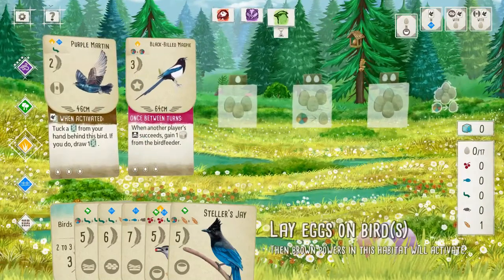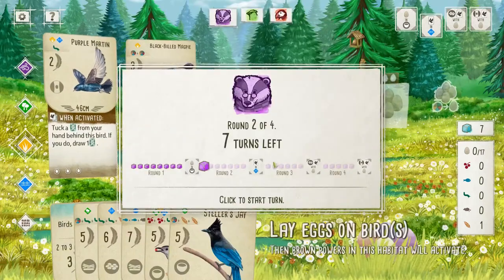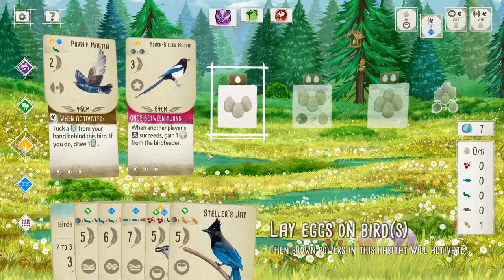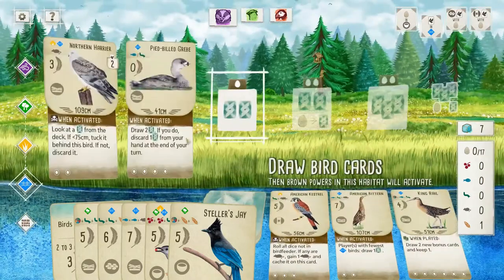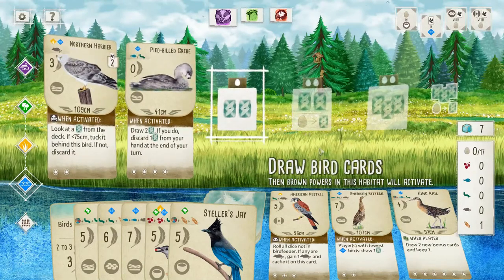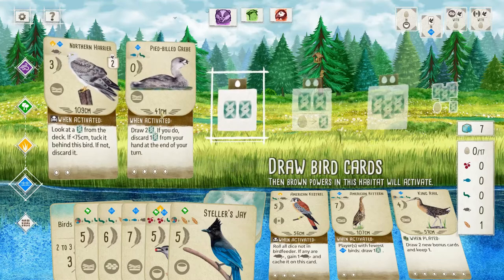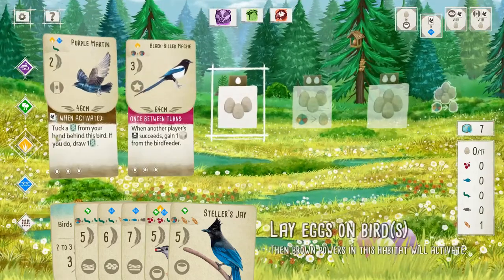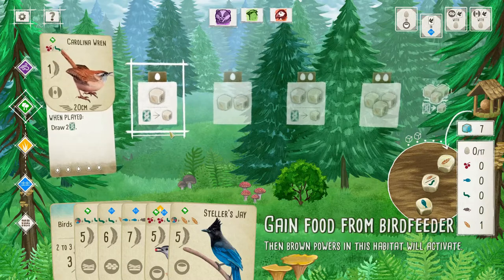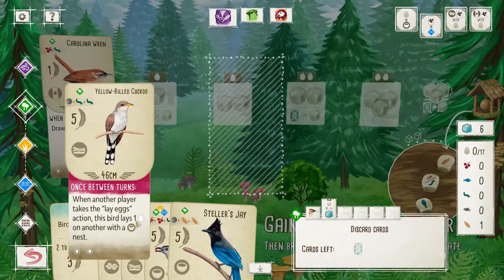Unfortunately, I don't have a chance to lay eggs in there. Nobody got bowl nest birds, so I'm not too worried about that. I also need to see what's in the pile because I'm still really not that happy. Although we can take an egg action and swap out for something. There's not one good thing on the face-ups — this is some hot garbage face-up cards here. We could use this, burn it for an extra food. We have all the trappings for the Steller's Jay here.